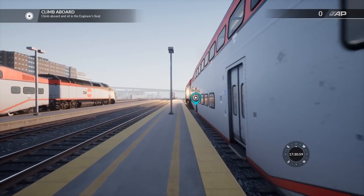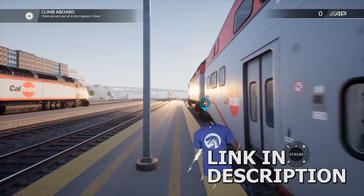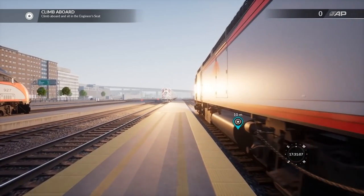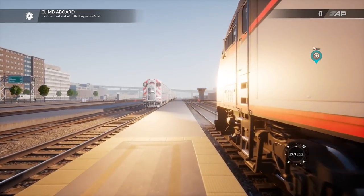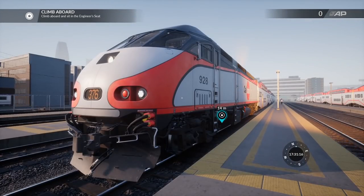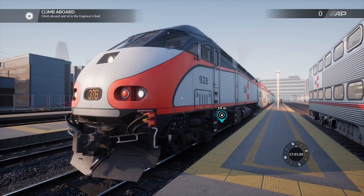If you guys would like to see more of this on the channel make sure you click and destroy that like button — for trains, I love them and so do you. That's why you're watching as we finally get to look at a new vehicle here for the Peninsula Corridor, the San Francisco–San Jose route add-on which we've had access to for a while, but now there's a new train available for it.